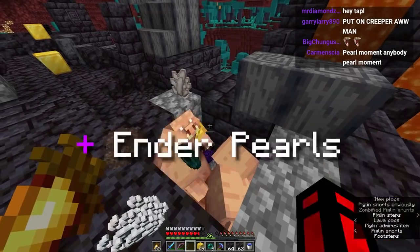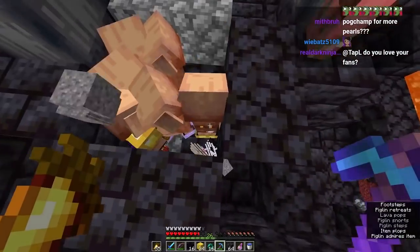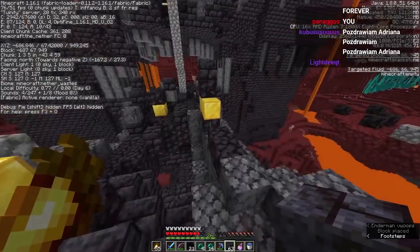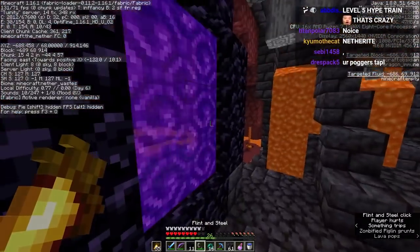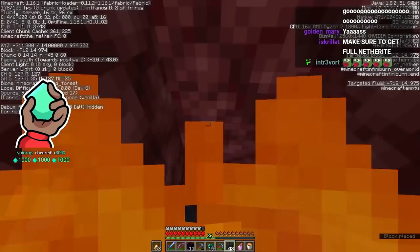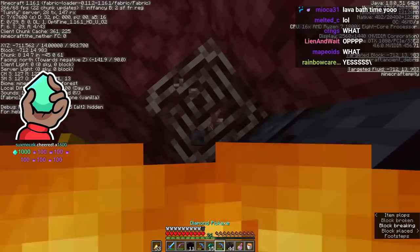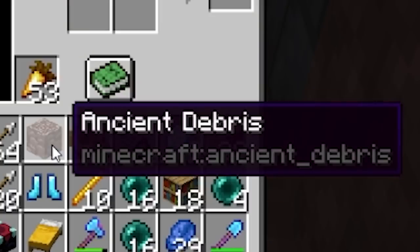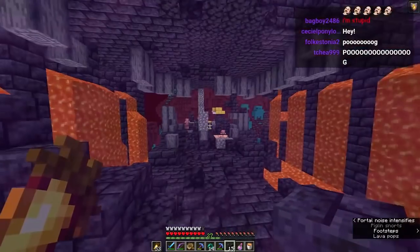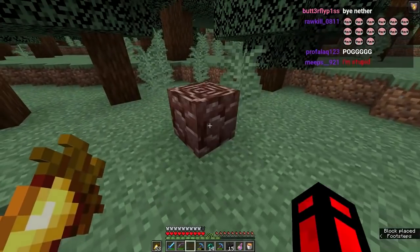Pearls — nice! Even more pearls! Oh my god, there's ten obsidian right here — that's enough for a portal. I think I'm done here, giving the rest of the gold to the piglins. Let's make the portal and get out. Actually, before we leave, let's get ancient debris. Using the strip mine — I saw some already, yes! Found it really quickly. We got one ancient debris and now we're leaving the nether.